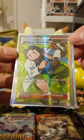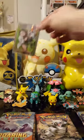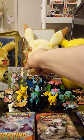Shuffle your hand into your deck and flip a coin. If heads, draw seven cards; if tails, draw four. So either way, it's pretty dang good.